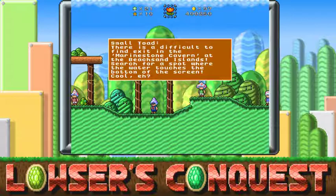'There is a difficult-to-find exit in the Marine Stone Cavern at the Beach House Islands. Search for a spot where the water touches the bottom of the screen.' Cool.